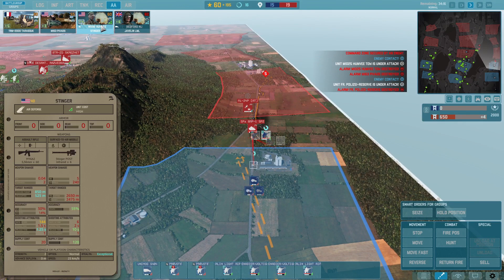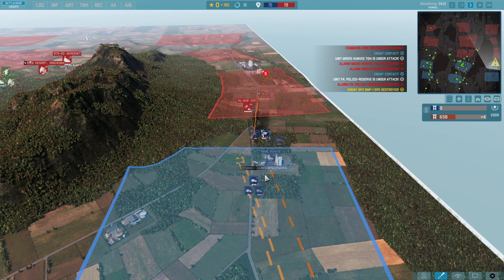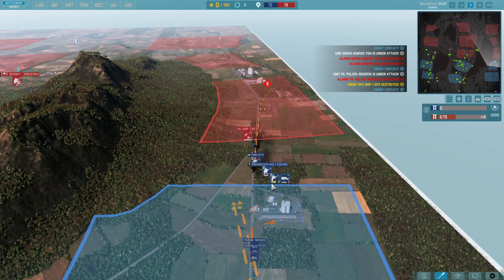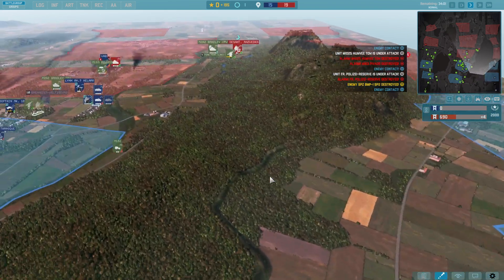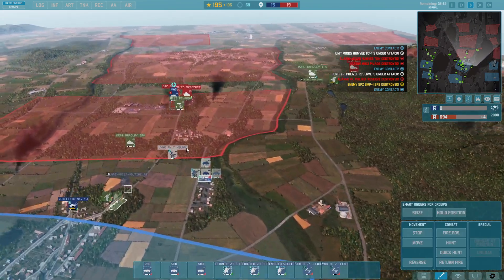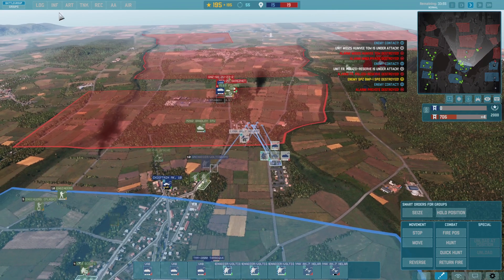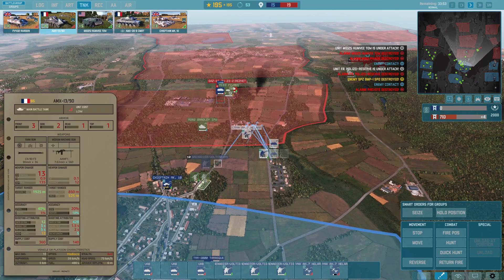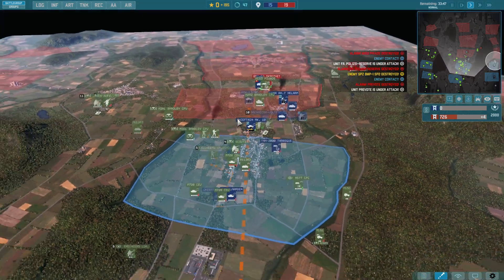While waiting for additional units I'm bringing in Stingers — American units with Stinger missiles — set up in this general area to deal with any more attack helicopters quickly. Let's push, can't stop yet! Our ally is also pushing. I'm going for a large number of AMX tanks, sending a tank arm right into the center.